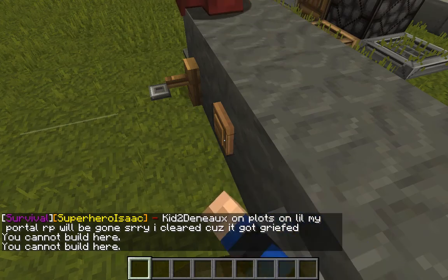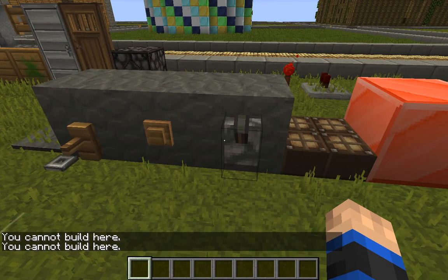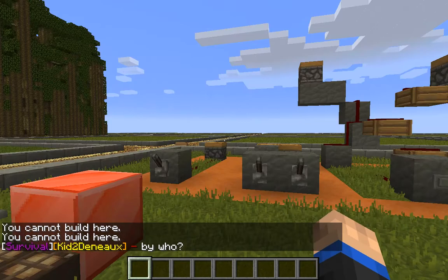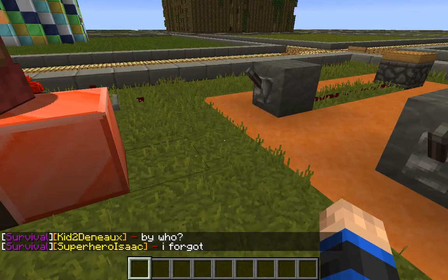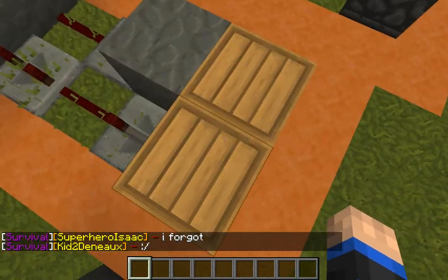Right here we have all the inputs, which are pressure plates, trip wires, buttons, levers, sunlight sensors, and also redstone blocks. And we'll get to it.